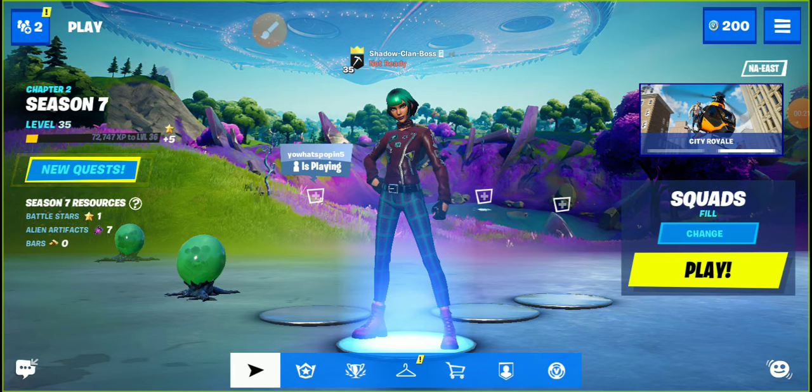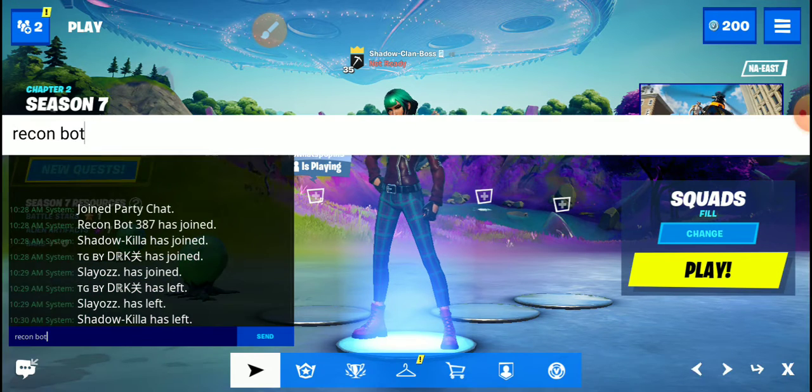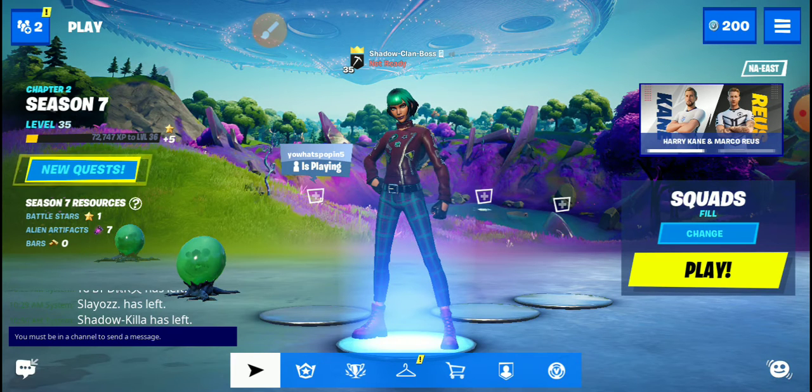Basically, you go to the chat and it has to be in party — because this will happen otherwise. You want to search for Recon Bot, right there. When you press done, it says you must be in a channel to send a message.